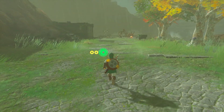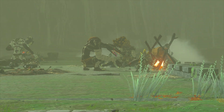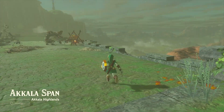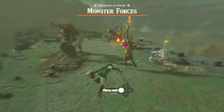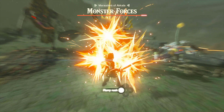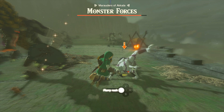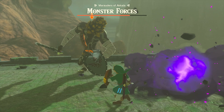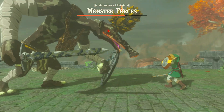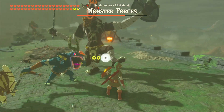Anyways we're at the Akala span here, about to take on this group of monsters that look very powerful and scary. So let's go in there and cause some damage — the Marauders of Akala, another monster forces encounter. One Flurry Rush — dude that is so much damage. I did realize I have the attack up set bonus of the Ocarina of Time set, so that's definitely helping, but it still feels like it does a ton of damage. And this Mirror Shield is amazing — I love how it looks.